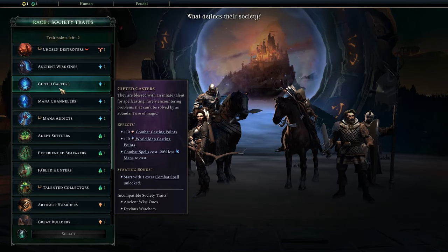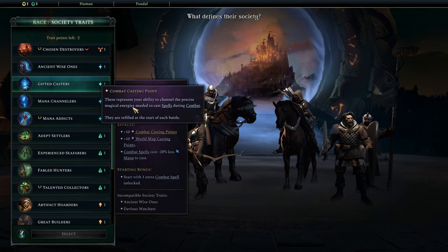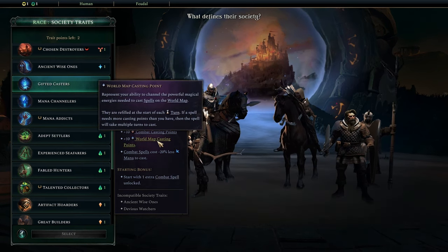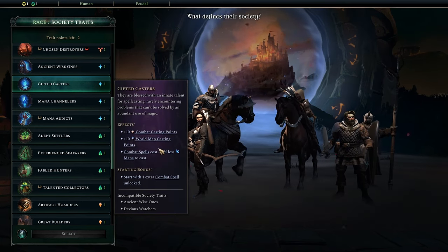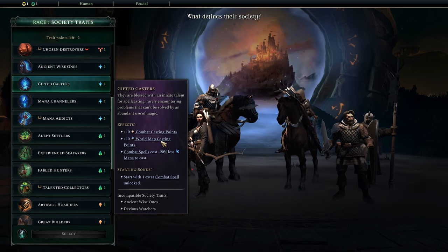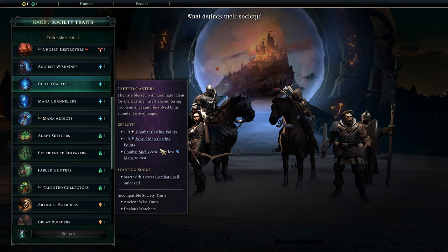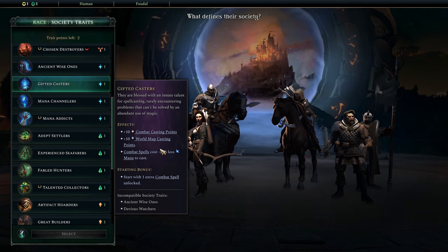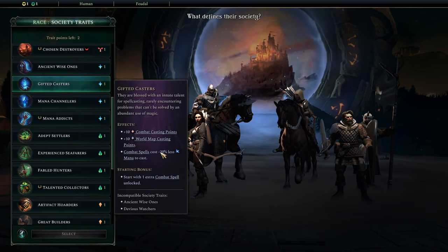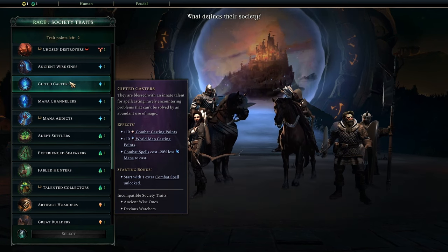Up next we have Gifted Casters. I'm going to preface this by saying I wish Gifted Casters was better because some of the text here is absurd, but it ultimately does fall a little short. The biggest highlight for Gifted Casters is the casting points. Casting points are incredibly, incredibly powerful in-game, and plus 10 world map casting points when everybody else is on like 40 or 50 world map casting is, on a percentage basis, a pretty big upgrade. It does mean that you can start shaving turns off of whenever you're casting things, especially shaving turns off of summons. If you go from 50 casting points to 60 casting points, then you go from being able to summon most of the time to reliably every single time without eating into your casting budget for the next turn.